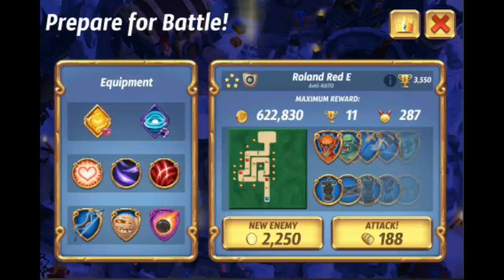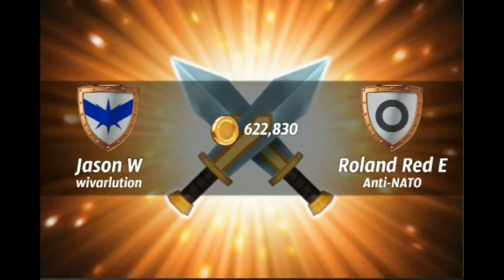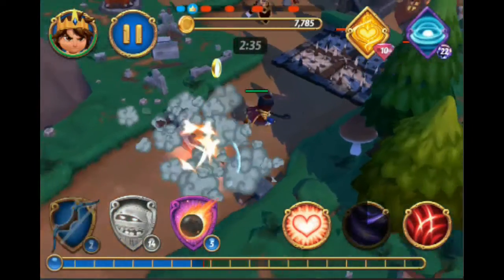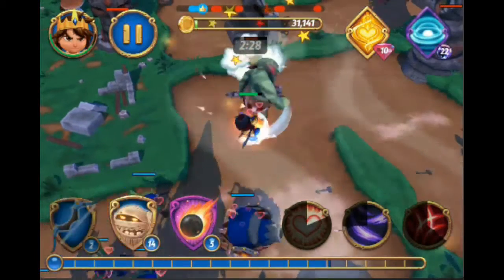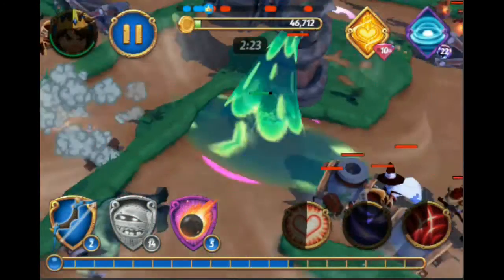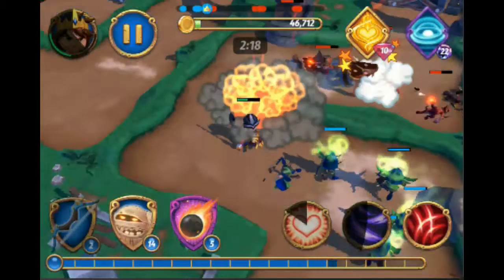Here's a huge base with tons and tons of money, so this should be fun. Whenever you see a huge base with tons of money, you kind of just want to click attack right away — because if you can see it, someone else can too, and if they click attack before you, they get that loot. If you fail, his loot decreases tremendously; if you succeed, it decreases even more.